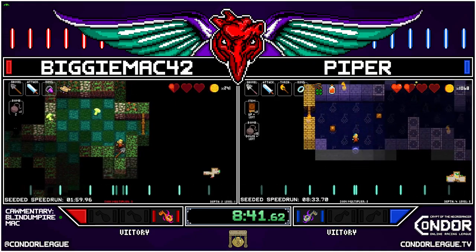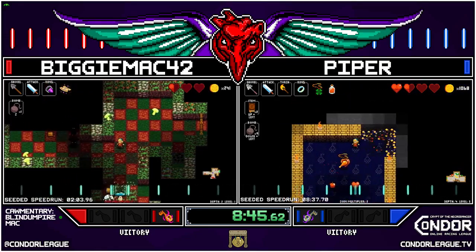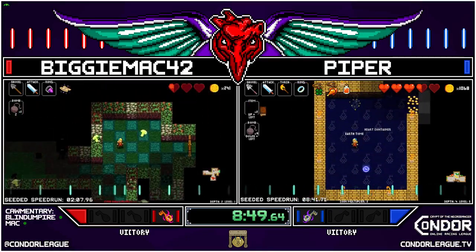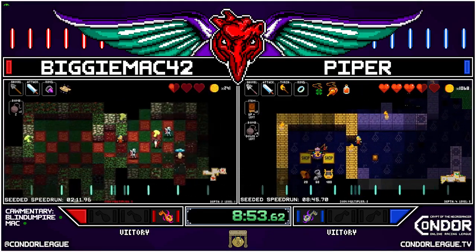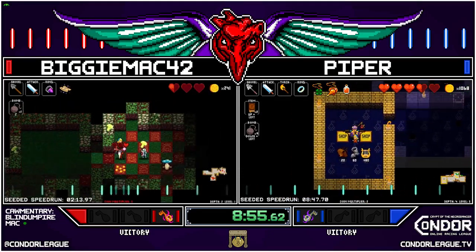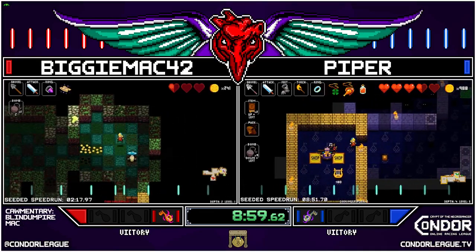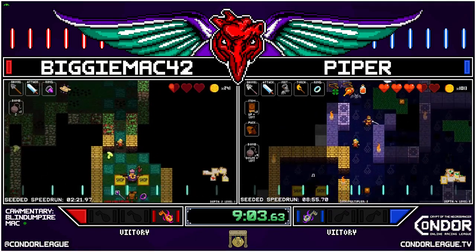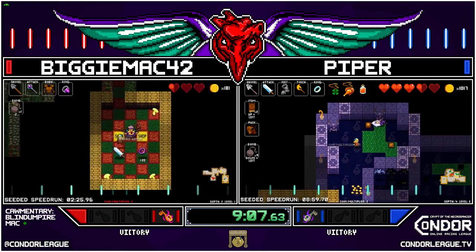Considering the lead, I would even consider checking the shop. You get your heart container and a healed heart as well — who knows, maybe you find good food along the way. Oh, boots — that's nice, going to grab those. Going to grab the backpack as well. Spirits are fair and balanced — oh, every time, it's my favorite one-liner.